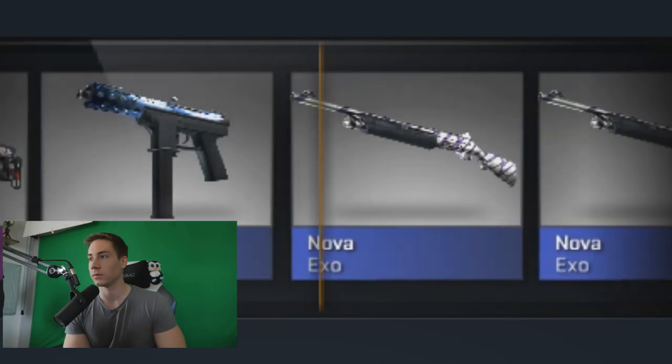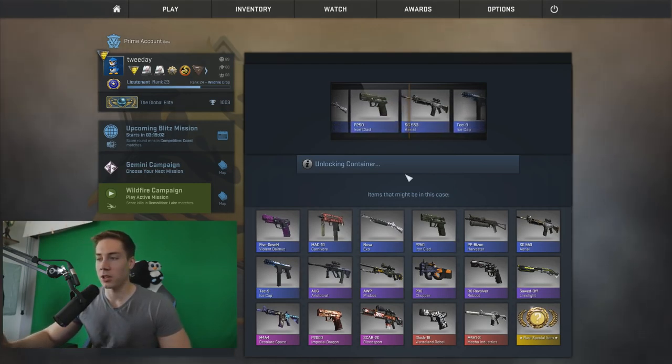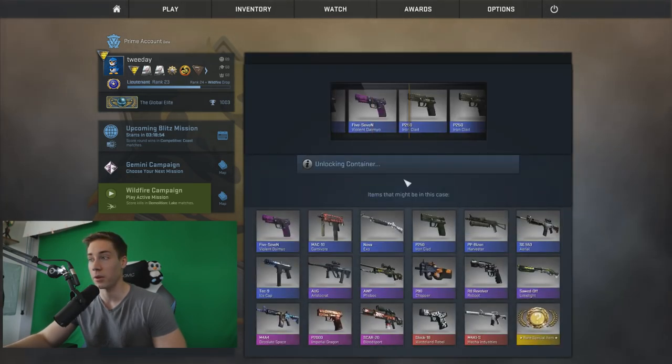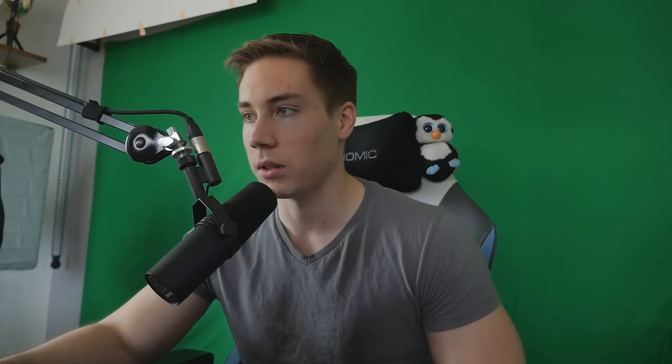Why don't I just shut up and open the cases, right? We have 10 at our hands. I usually just get blues in cases, so we're probably not gonna get anything super good out of these 10 cases. All of them are around 850 apiece, so with the keys combined we're right now wasting a lot of money.